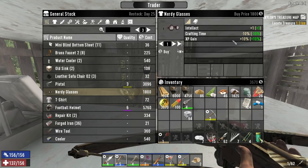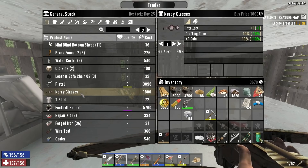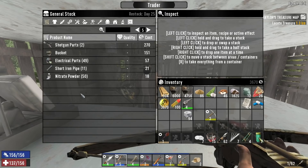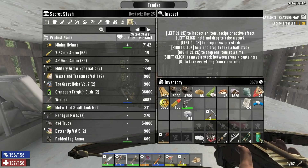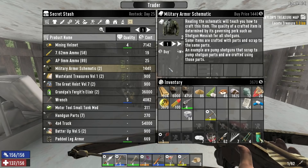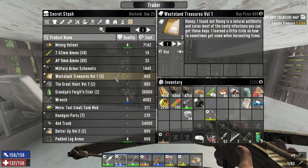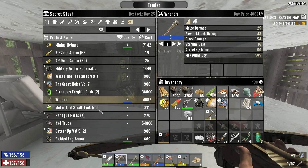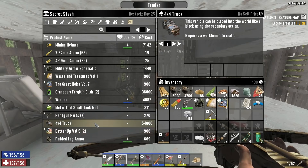Nerdy glasses — increased experience gained, reduced crafting time, and plus 1 intellect. Honestly quite good. Not really secret stash. Military armor schematic. I think so — that ought to count as light armor. Natural antibiotic. The Great Heist volume 7 — motion detection devices will not recognize me for 3 seconds while sneaking. The best loot typically has automated defense systems like motion sensors and auto turrets — does it really? Okay, I'll take your word for it. The Batter Up I really don't care about. There's a 4x4 truck for 54,000 bucks.